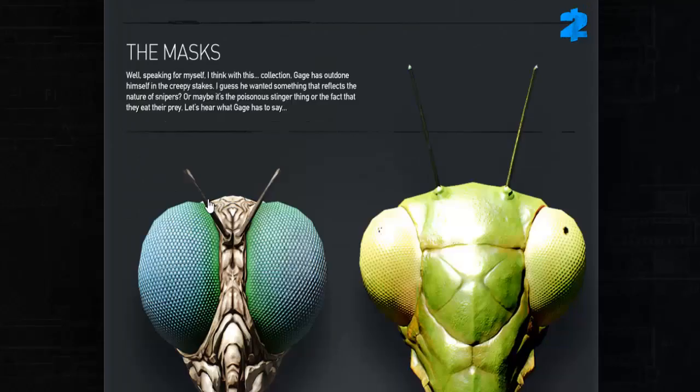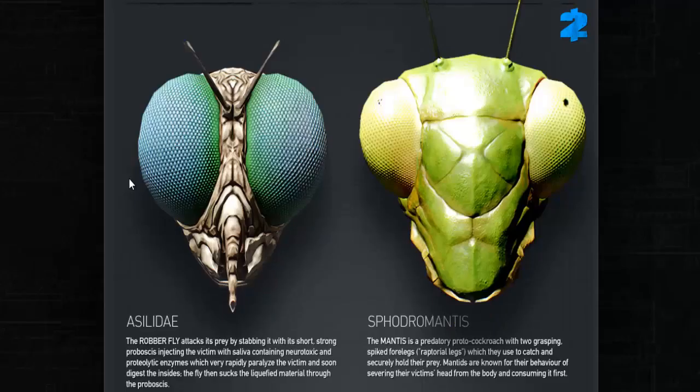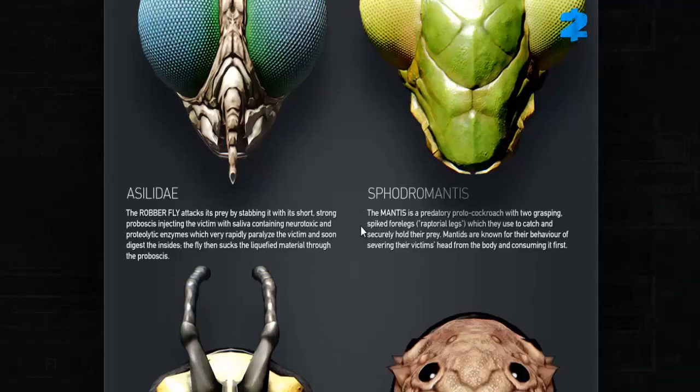Next up we have the masks — definitely a feature I'm interested in given my history with masks. I'm going to struggle with these names, but I'll do my very best. Speaking for myself, I think with this collection Gage has outdone himself in the creepy stakes. I guess he wanted something that reflects the nature of snipers, or maybe it's the poisonous stinger thing, or the fact that they eat their prey. First of all, we have the Asylidae — the Robber Fly. Of course, these are all based off insects.